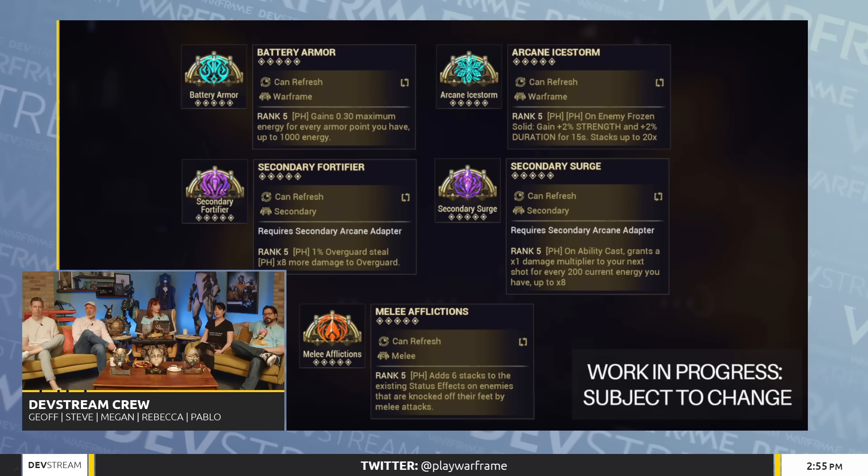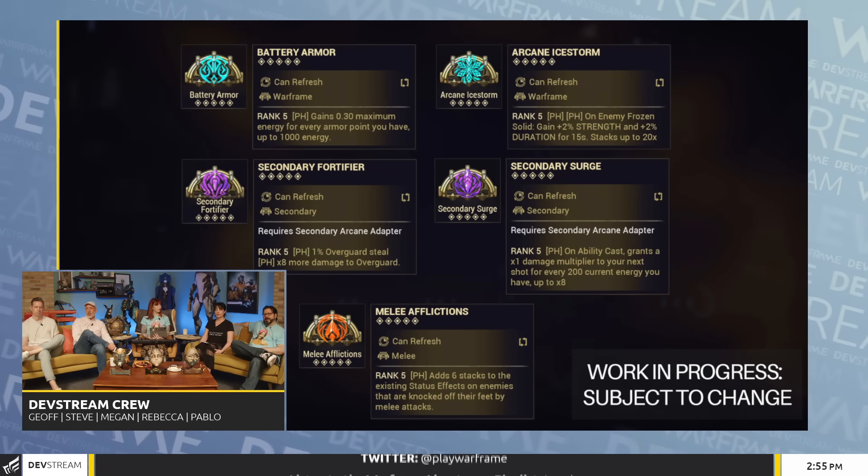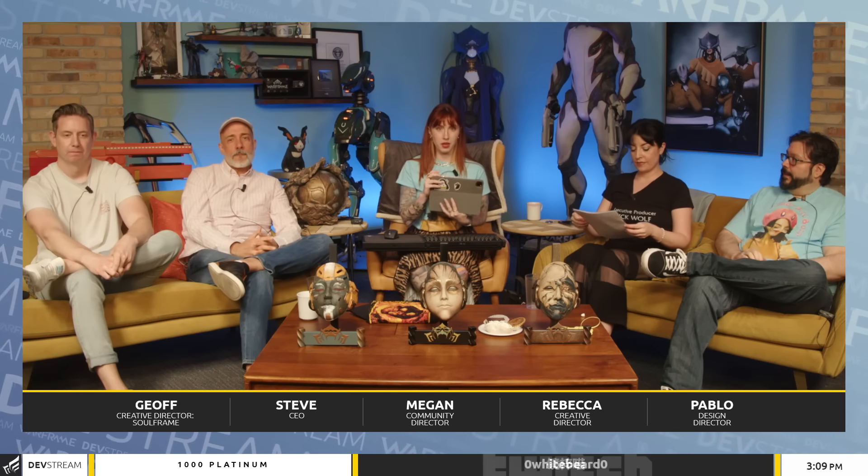We have some arcanes cooking — five new arcanes coming. This one will be acquired in the new Ascension game mode and from good old Acrithis. Some quality of life improvements are also coming in this update.